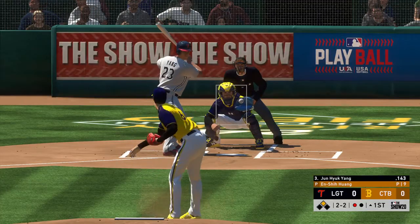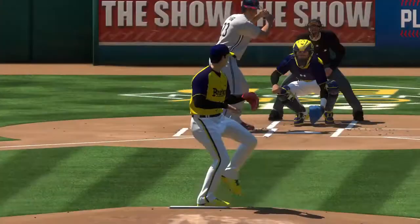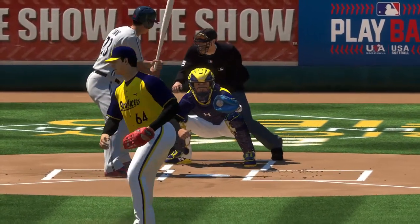2-2, one more time — gets him looking, up around the letters. It's never a good look to strike out looking, but it's way worse when you do it with a guy in scoring position. Those are the times you really want to see a guy battle and at least put the ball in play.